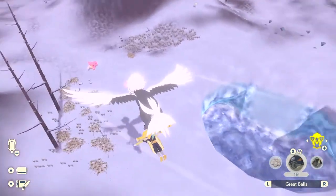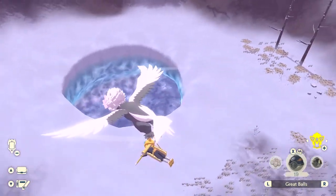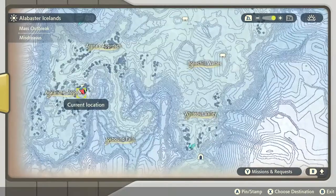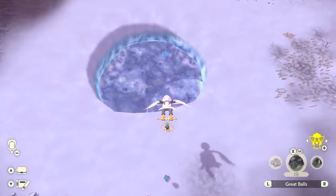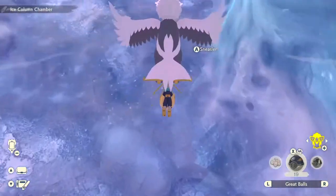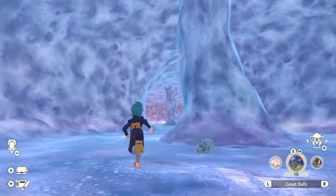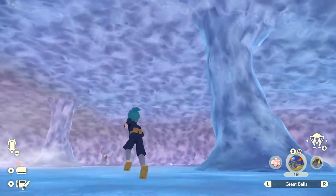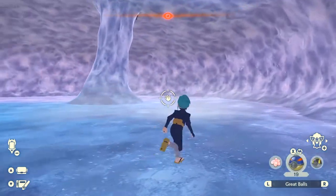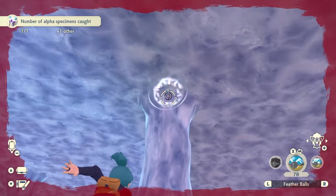Now we make our way to the Alabaster Icelands for the final five unknown form Pokémon. Go into this hole in the ground at the Avalanche Slopes at the bottom left of the map and follow the path. There are three pillars in here — skip the first two and go to the final pillar behind the Alpha Froslass. You'll see the unknown Pokémon right at the top — just throw a Pokémon ball and catch it.